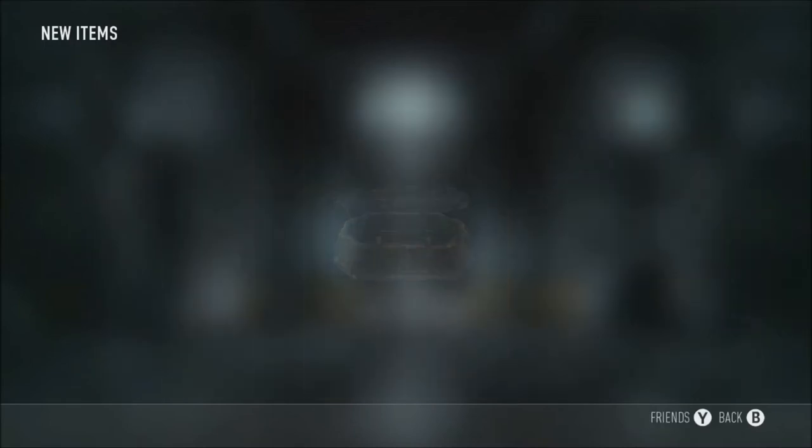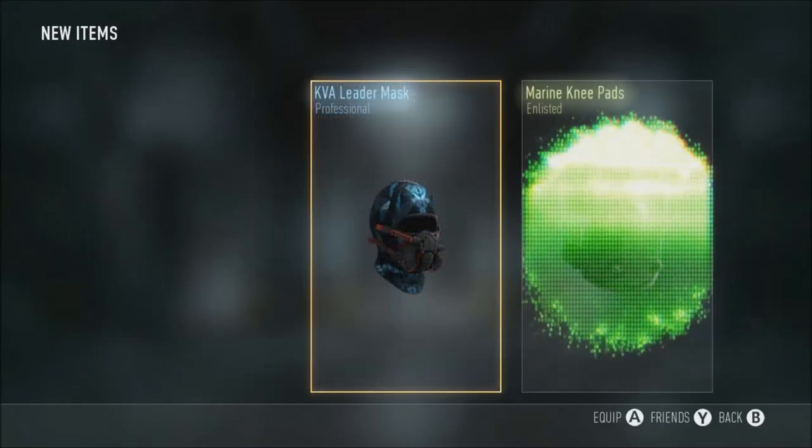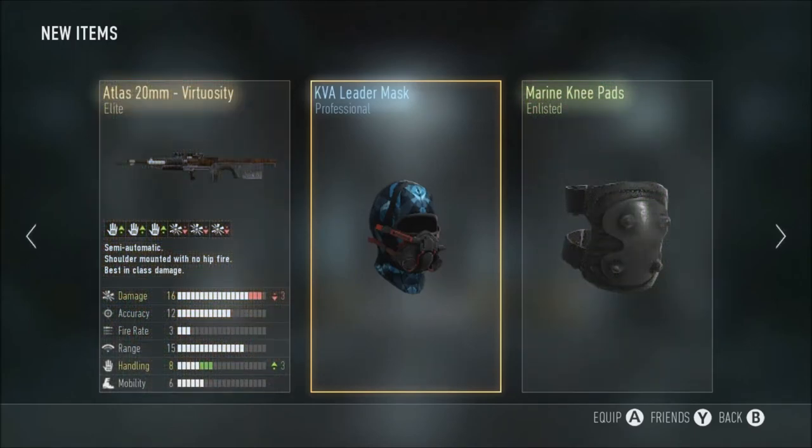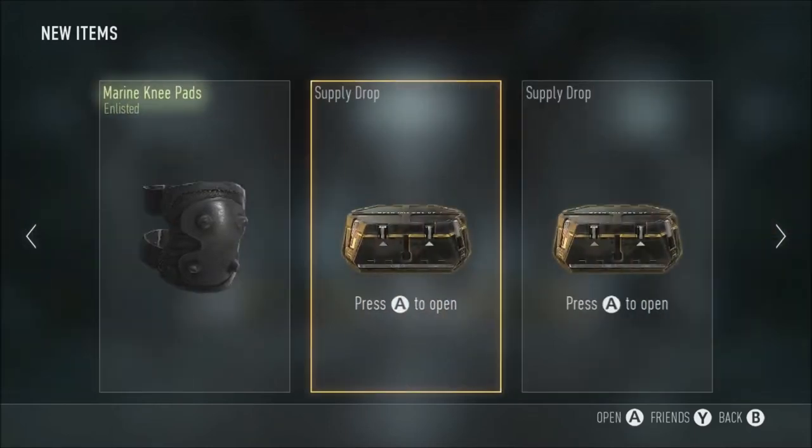Supply Drop number 1, let's see what we get. KVA leader mask, marine knee pads - we got our first Elite gear. It's pretty bad actually, minus 3 damage, plus 3 - that's bad. But it's still an Elite, so why not?